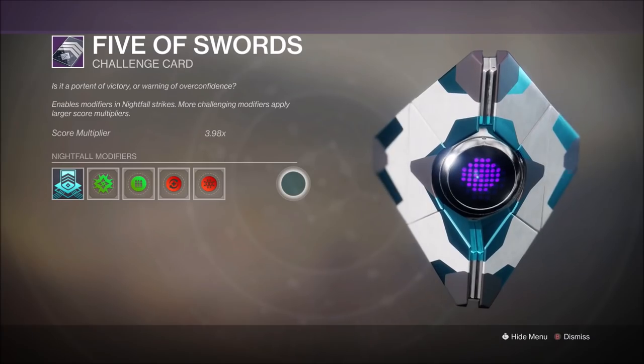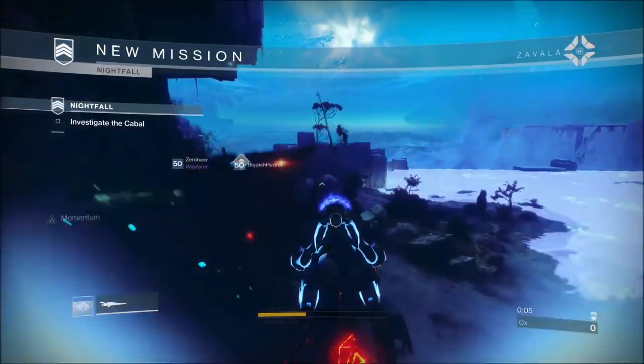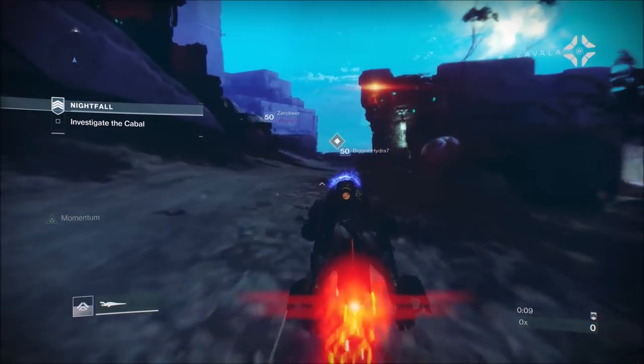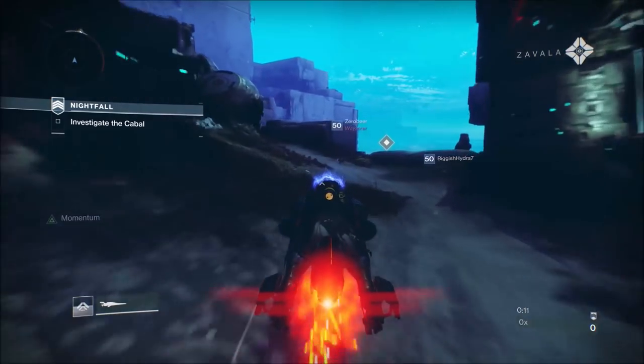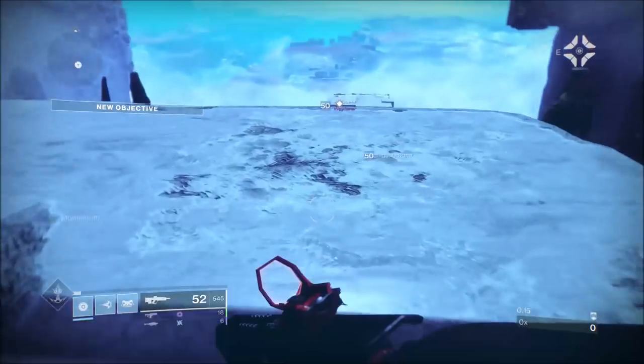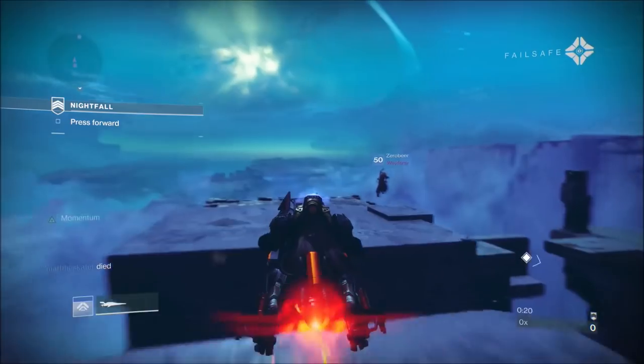The Epicurean is the Menagerie fusion rifle. Mine dropped with Demolitionist - I can't remember the other perk but it wasn't anything exciting, it wasn't one of the better rolls. Although I did get the hand cannon with Rampage and Outlaw, and I got the shotgun with Trench Barrel, so they will feature at some point.